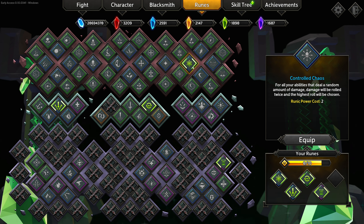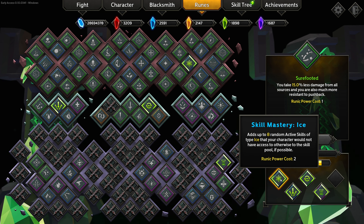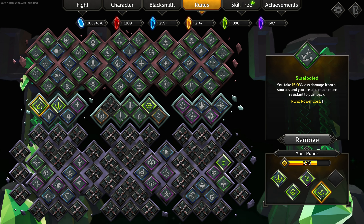Sure Footed would be really nice to reduce the damage you take, but we might be wasting a point. Let's try that. Amplified Power — boom, straight up 50% with no downside. I'm going to try that. So if it's successful maybe I'll make a video for it. Like, favorite, share, subscribe — hopefully you guys liked this.